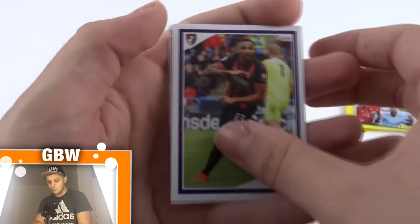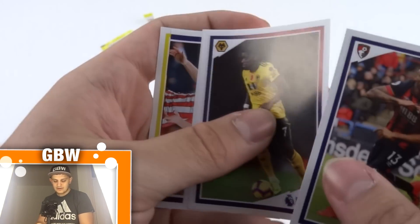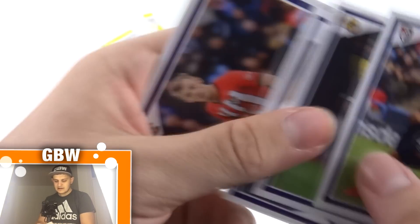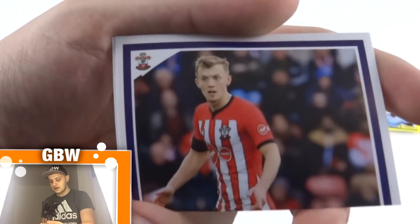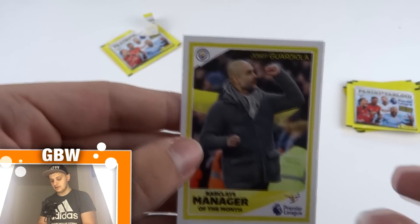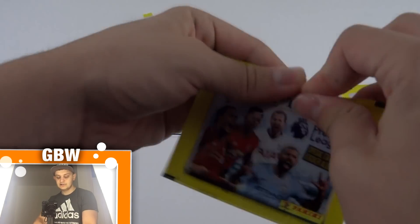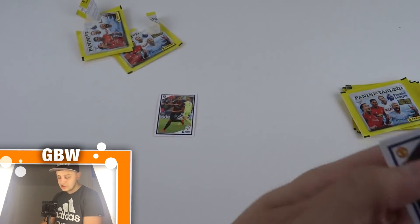We start off with Callum Wilson, then Caballero I think, Danny Rose, and what looks like Caballero again — too many names. Then Ward Prowse. And a Manager of the Month sticker — Pep Guardiola, obviously the best manager in the Premier League. Good first pack there, no duplicates so far.